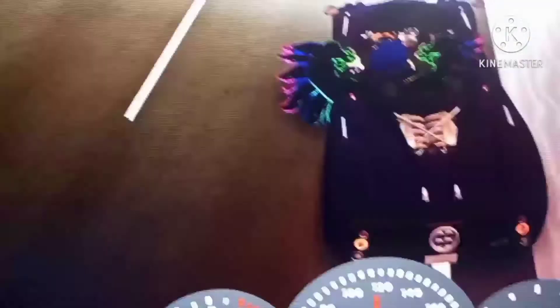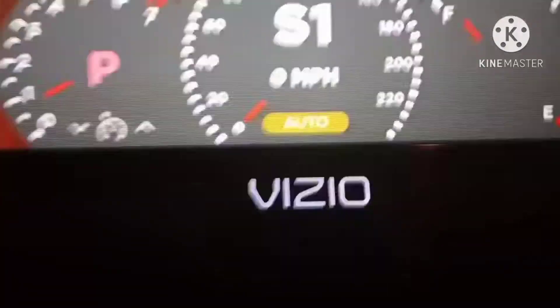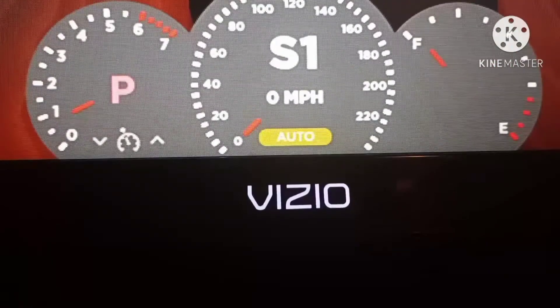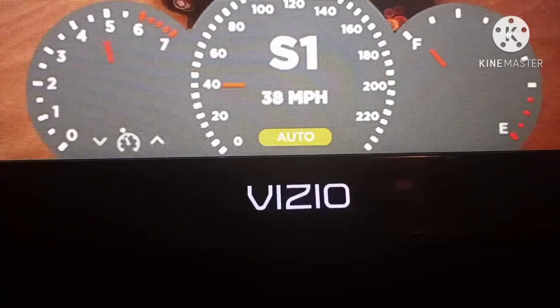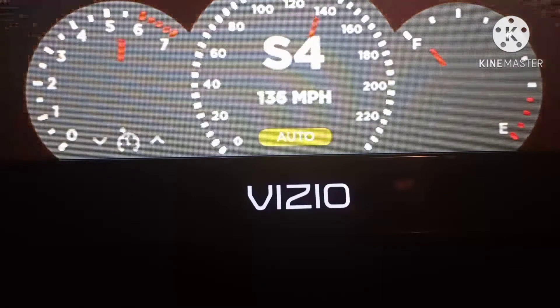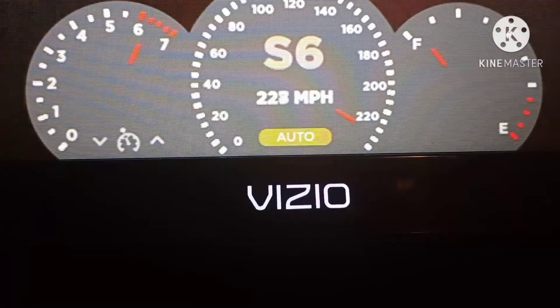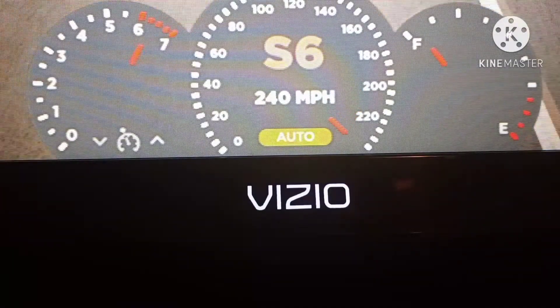Top speed test. I'm gonna put the camera down for a second. If you're wondering how I'm steering, I'm trying to steer with my chin. This is gonna be kinda tricky to do one-handed. I'm gonna make my camera lean on my mouse and see if it can stay - oh yeah, it's stabilized. Top speed is 240 miles an hour.